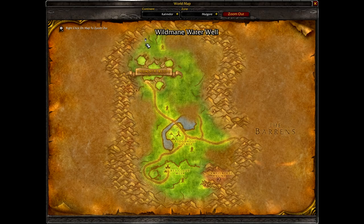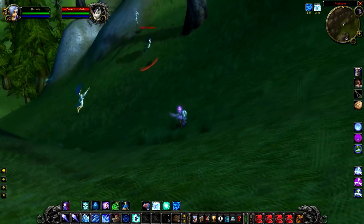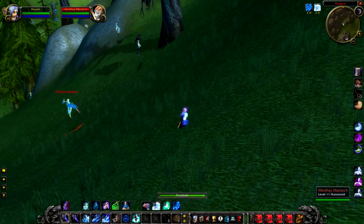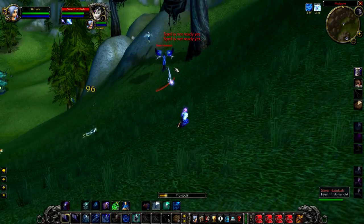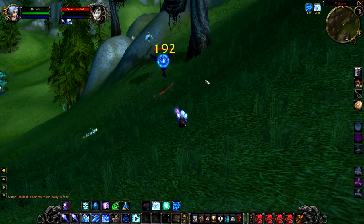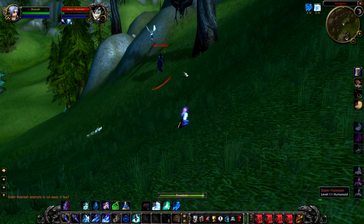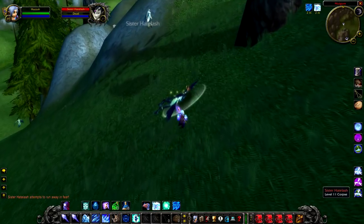Up next we have Sister Hate Lash, our first and only elite rare in Mulgore. She is a level 11 elite harpy that roams around to the west of Wildmane Waterwell, in the north-western corner of Mulgore. She fires lightning bolts primarily, which can be quite damaging if you're a low-level player — I wouldn't advise trying to take her solo.